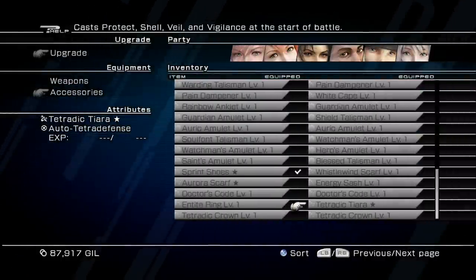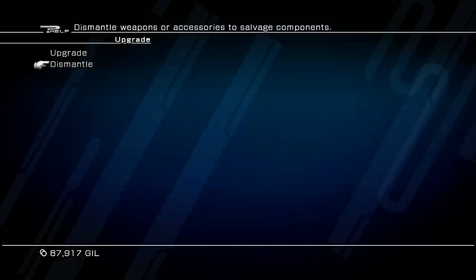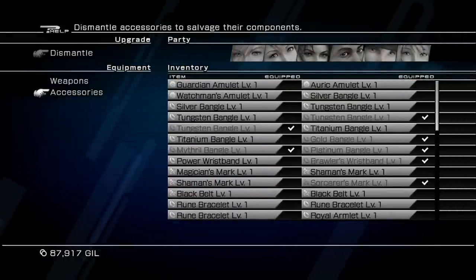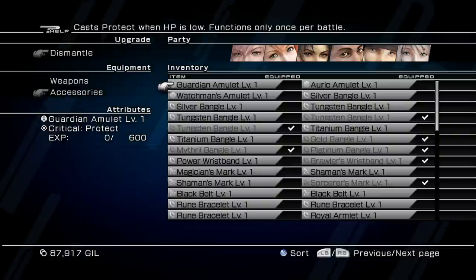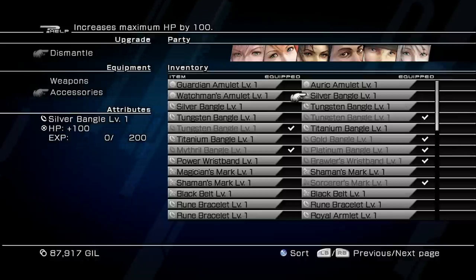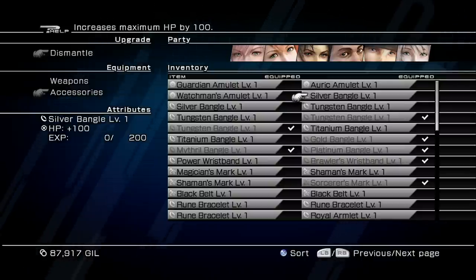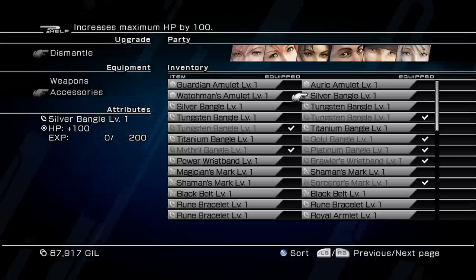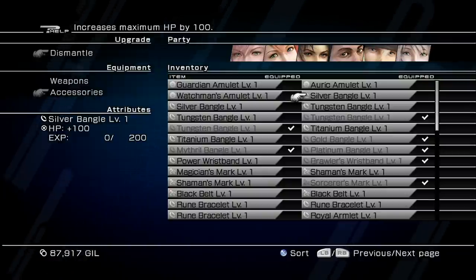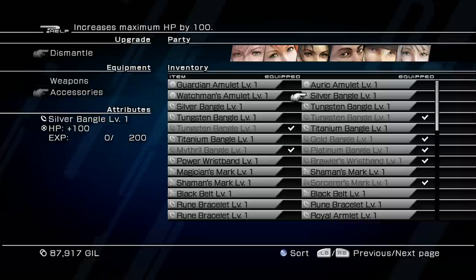Once you have the Tetradic Terra with a star next to it, meaning it's at its max level, press B and go back to where it says Upgrade or Dismantle and choose Dismantle. Now, in case you don't know, when you dismantle an accessory it completely removes it from your inventory permanently and gives you something salvaged from it. Choose any accessory you want — preferably one you'll never use again. These Silver Bangles only increase max HP by 100, and Iron Bangles only increase HP by 50, so I'll go ahead and dismantle the Silver Bangles.